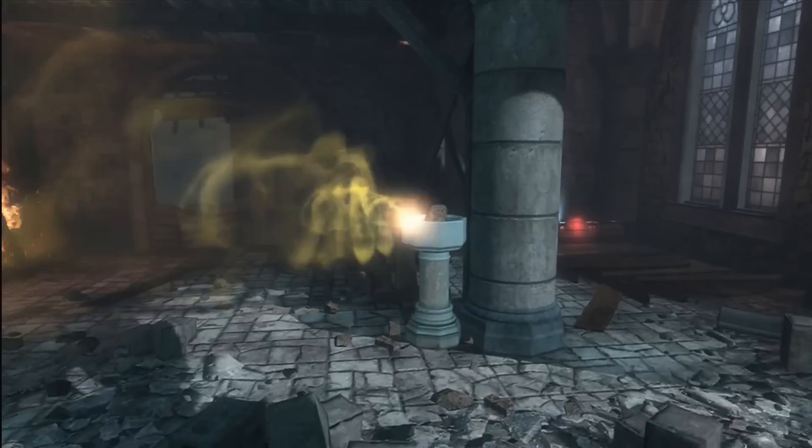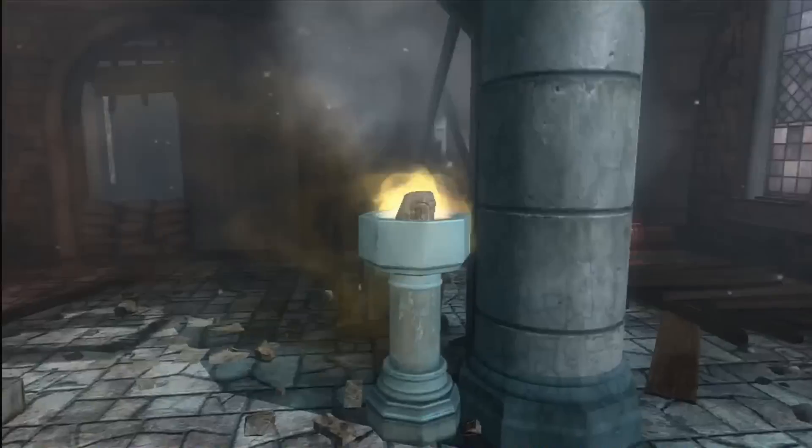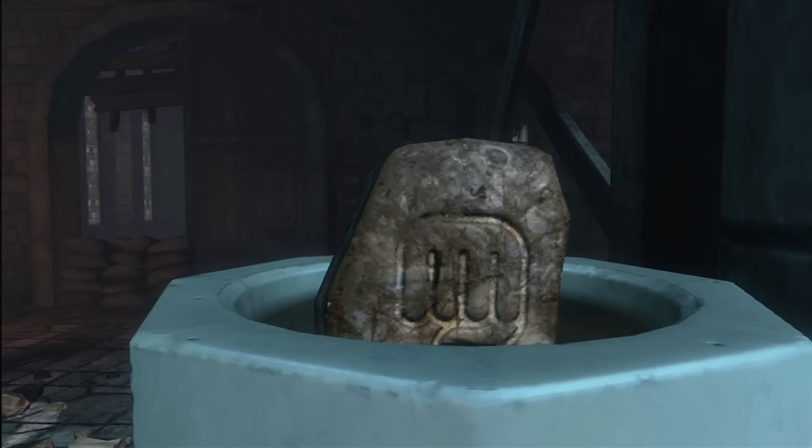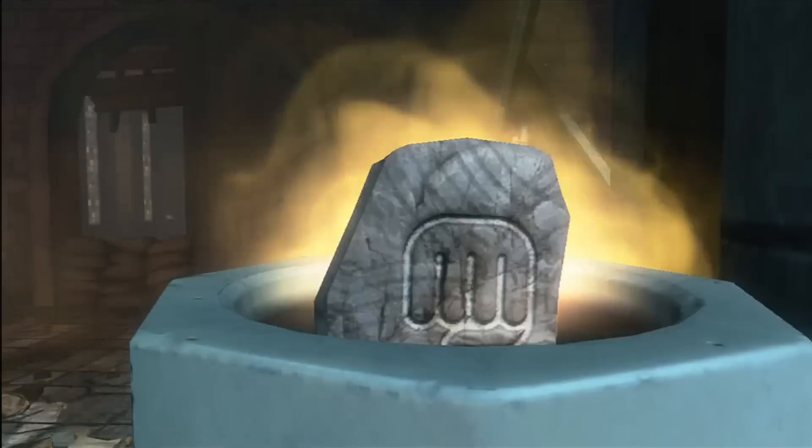After you get your stone clean, you'll need to walk up to the holy water, hold the action button, and pick it up. You can tell when it's clean because it'll change colors, like this.